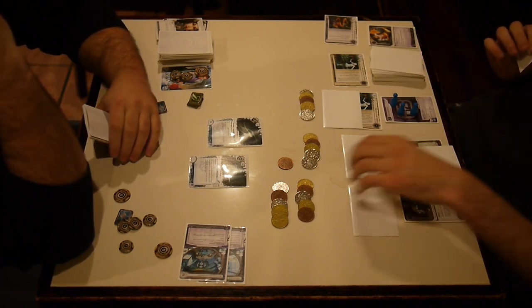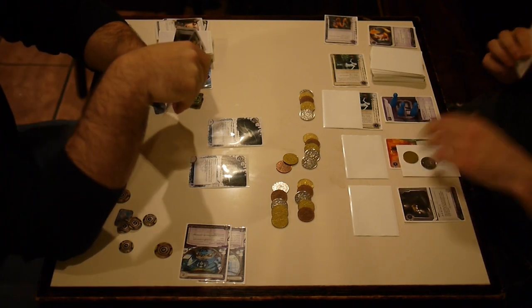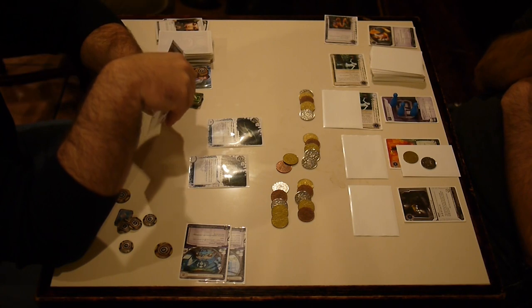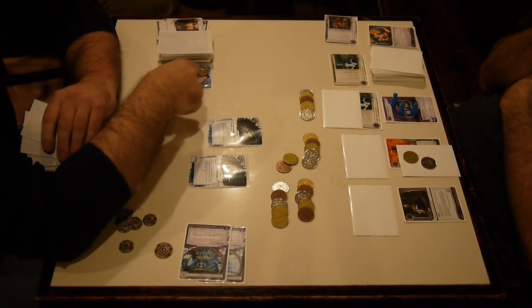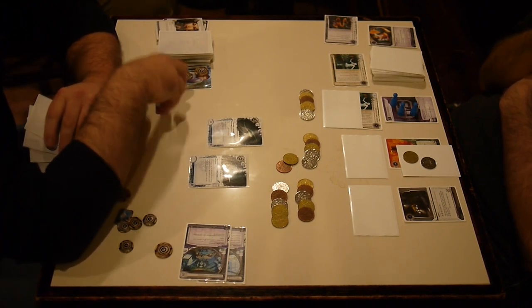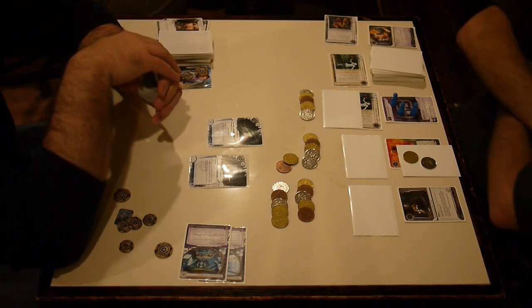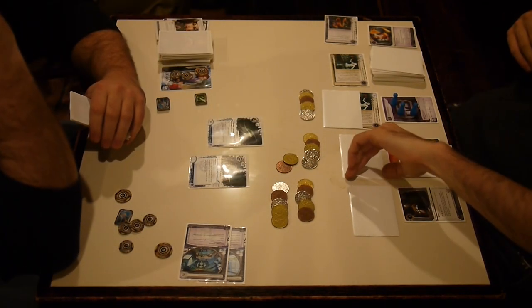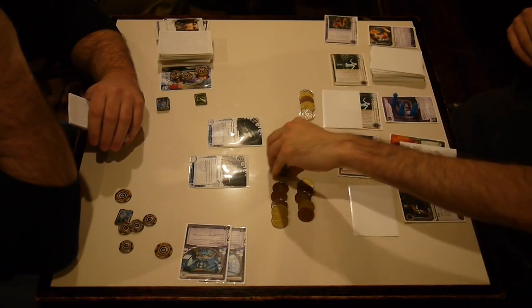I'm going to draw some cards. I got one I can advance — install it, which gets me a credit, and I'm going to advance it twice. Found some more work for Simone to do. I was going to keep drawing to find something for her to do, but I found one right away. I'll just start working on it immediately — pressure the runner. And it worked: he ran the remote. I got an Enigma there, losing a click.